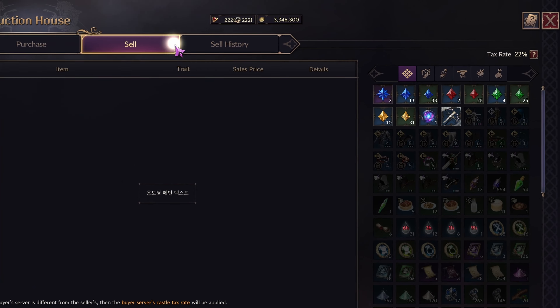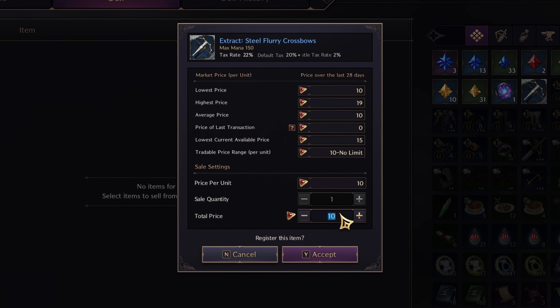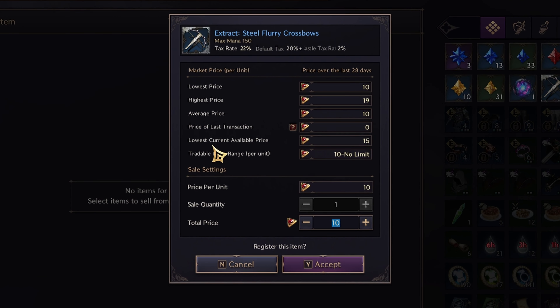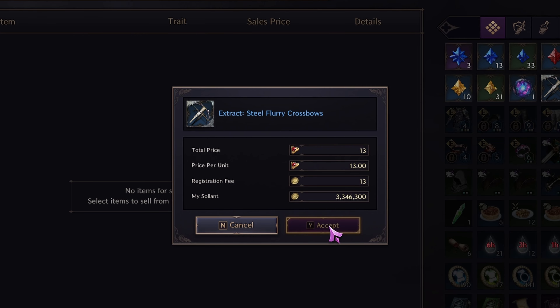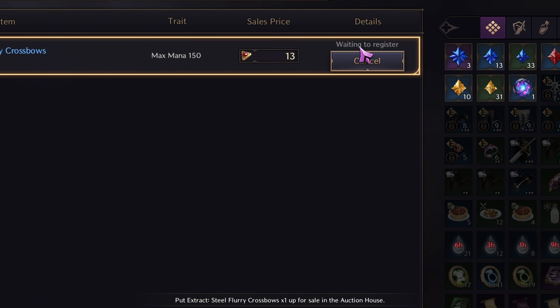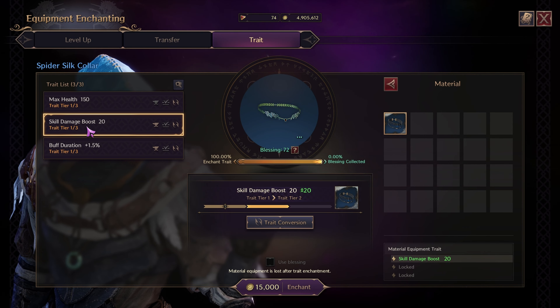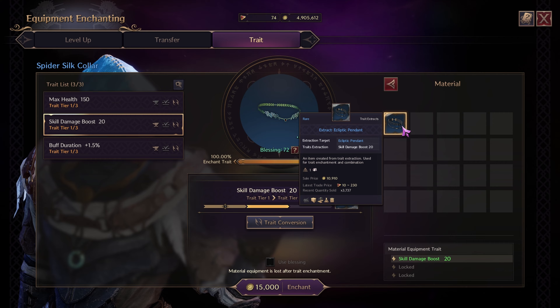After this, go to your auction house and hit the sell tab. Click the item from the list which will bring up this page. The two things to look out for are the average price and the lowest price. To sell items quickly, sell below the lowest price. To get more value, use the average price, however this will take longer to sell. Once you list the item it will say it is being registered — this just takes a couple of minutes. Note that extracted items can only be used for trait enchanting material; they cannot be equipped.